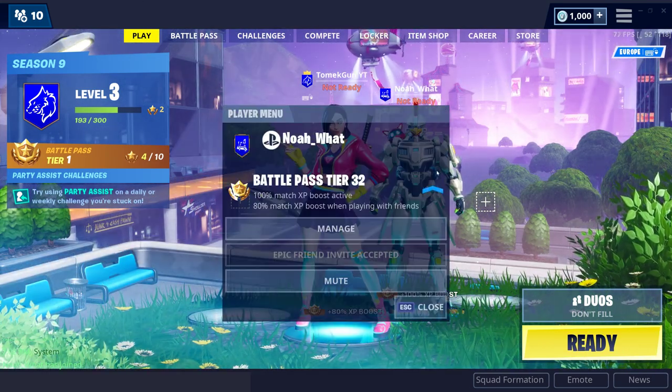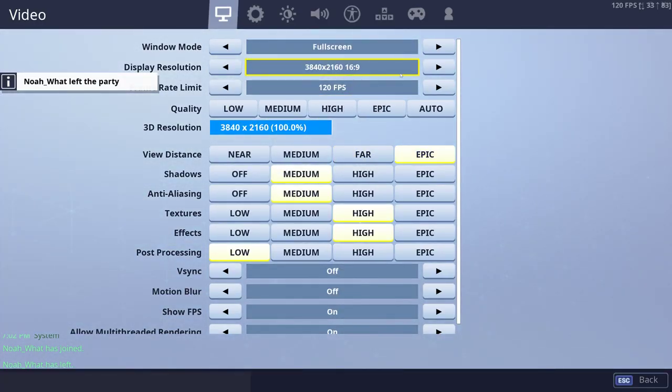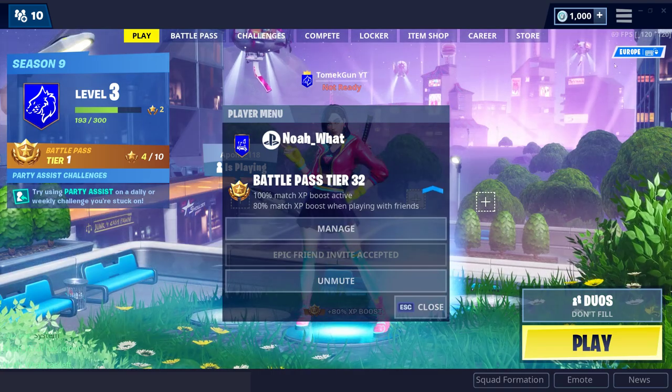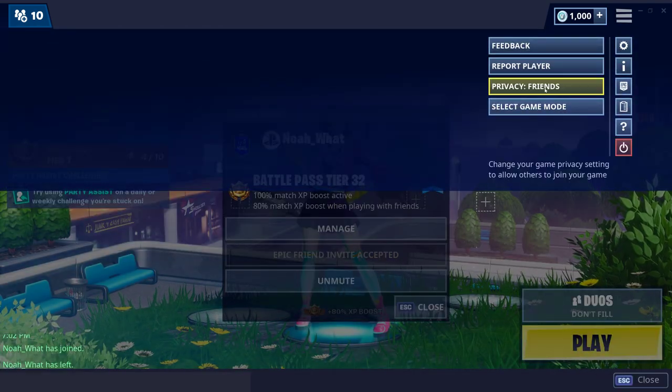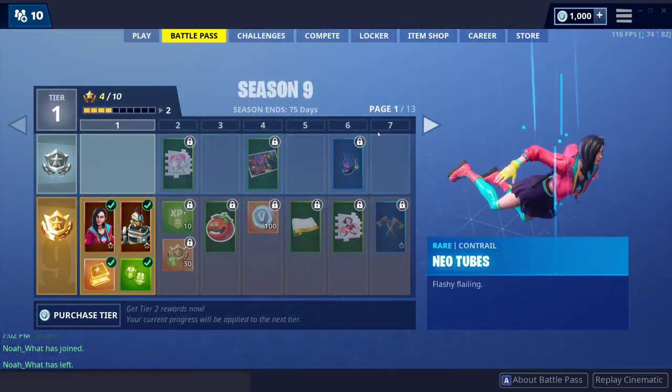Wait, I gotta make my party private — I just clicked the wrong thing, damn. I'm a bot. Okay, party set to private, boom. All right, back to the battle pass.